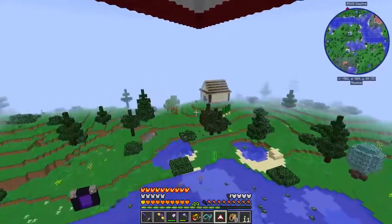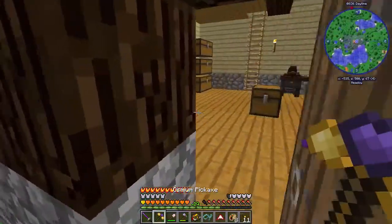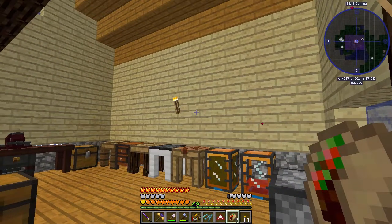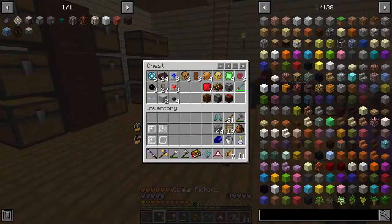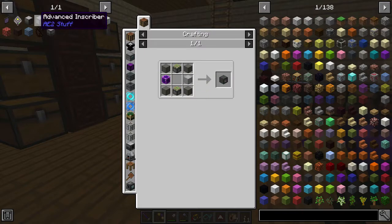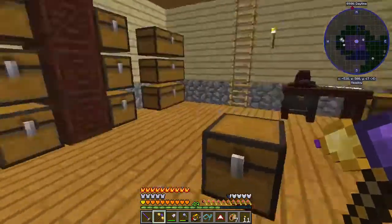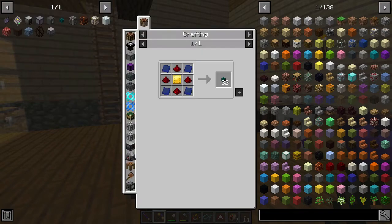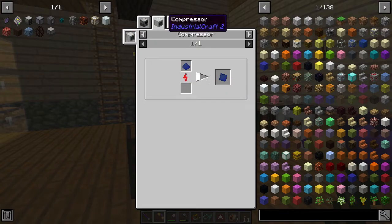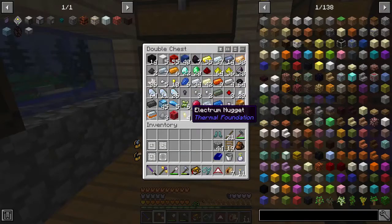Let's head back to the temporary base and get to crafting. First things first, we're going to eat a taco — it's a new food — to get our dairy nutrition up. We have the inscriber presses, which is awesome, and we can start making the inscribers. We have 22 diamonds, though we'll probably need more. Before that, we're going to make the network cables, which require compressed lapis dust.